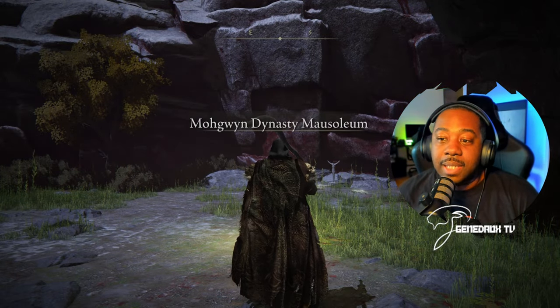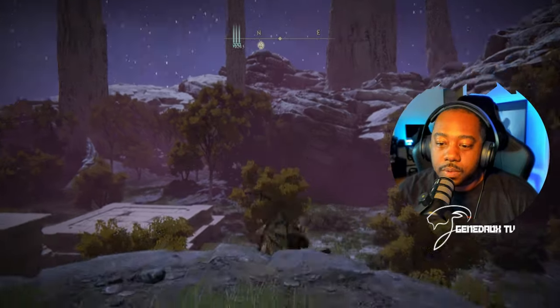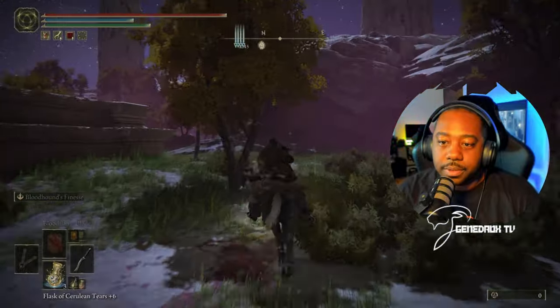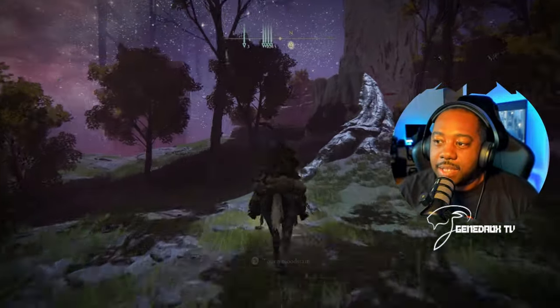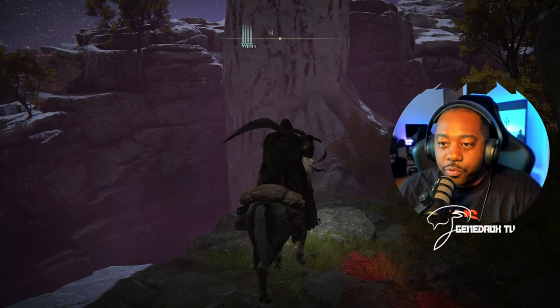Using the pureblood knight's medal gives you access to what's known as the underworld — the Dynasty Mausoleum entrance. Now we're at the Dynasty Mausoleum. Turn to the left and run off. Call in Torrent and stay to the left side of the tree trunk in front of us. Do not go in the middle — there are enemies there.